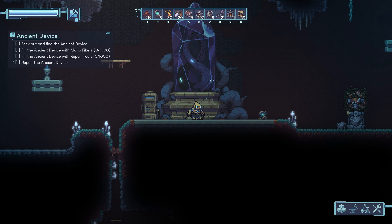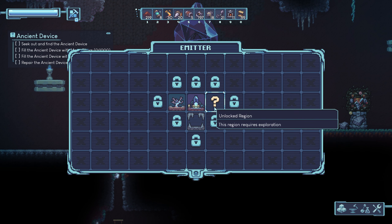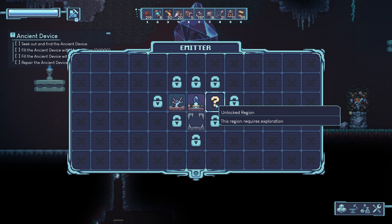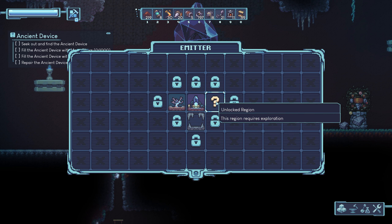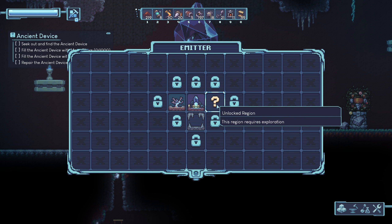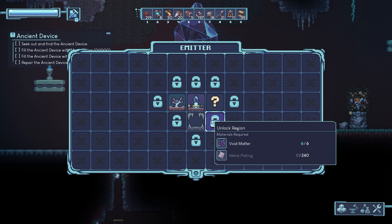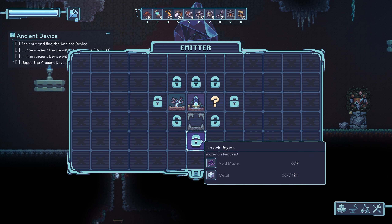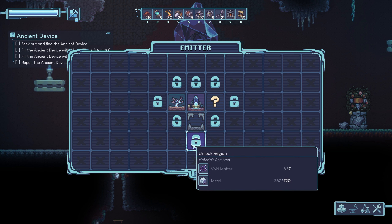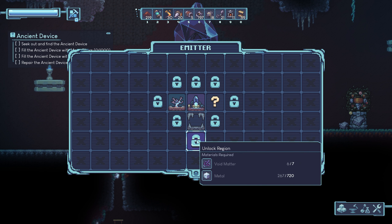Hello and welcome back to AutoForge, and we're going to do some exploring today. I unlocked the right side east region and never went there, so there's a question mark — I don't know what's there. I got some more void matter so I can unlock another region. I got it by crafting it — it's rather expensive, takes a lot of soil, but I did it.